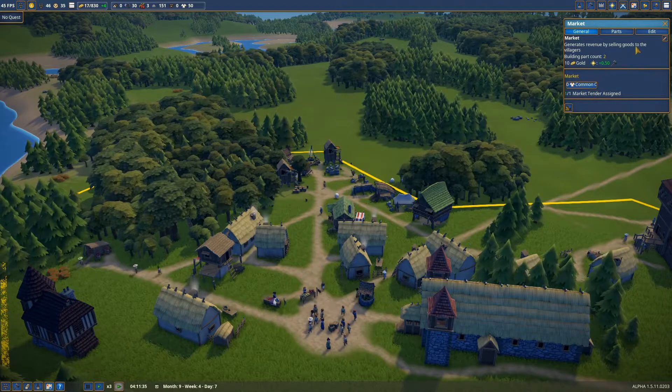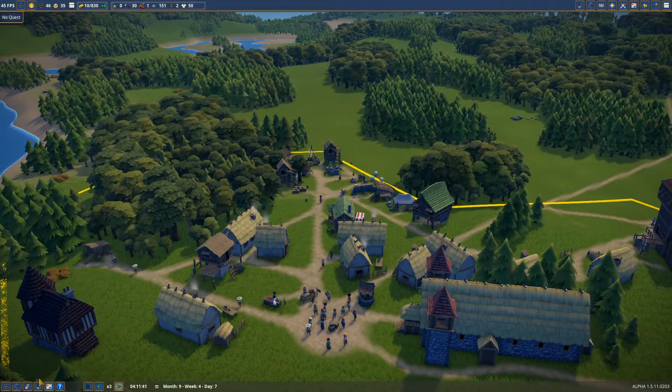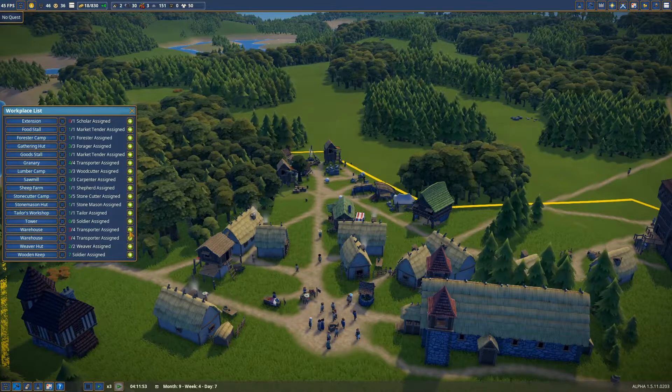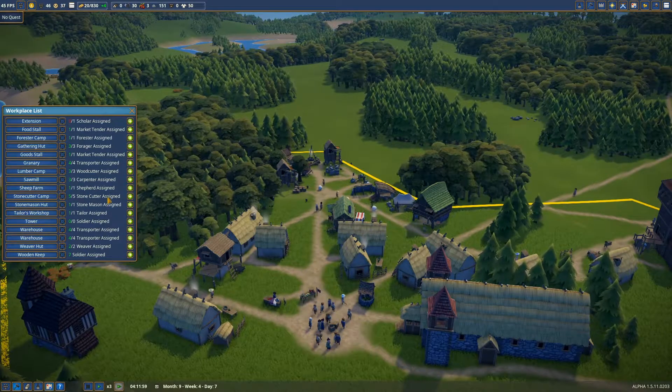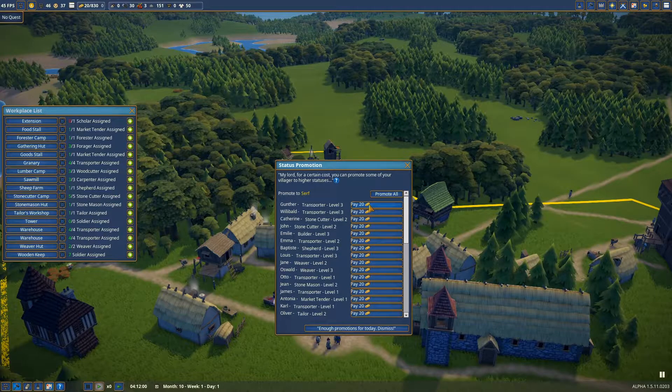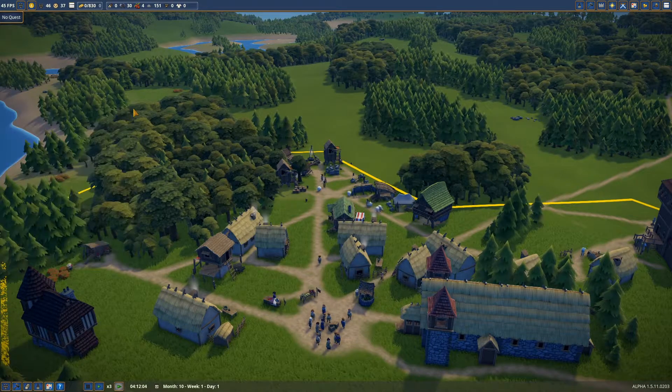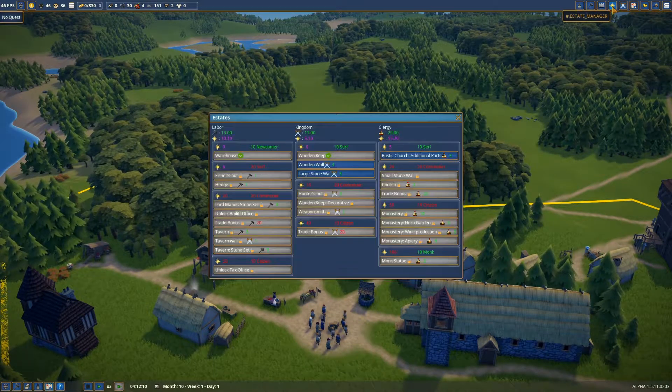Why are we not selling any clothing? Let's do one more woodcutter. Oh, we did have - oh, that's why. Look at that, how lucky! Let's promote someone who's a level three. You - oh, we did it!